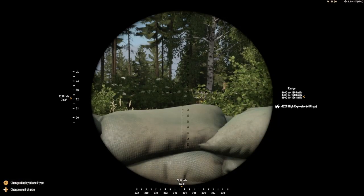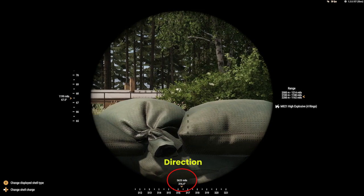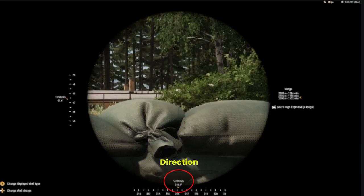Now I am going to get on the mortar. Those numbers on the bottom are the direction in mils that the mortar is facing. Earlier we marked it as 5,620 mils, so I will now apply that number on the bottom. The mortar is now facing the direction of the target. The reason we got the distance between the mortar location and the target location is for the numbers on the left, which I will get into in the next step.